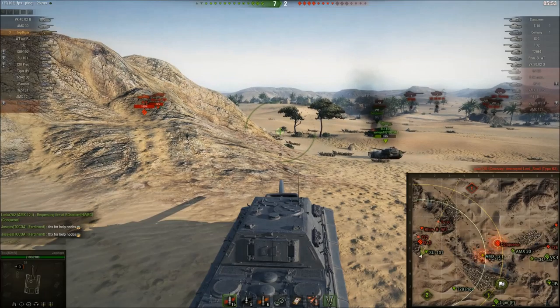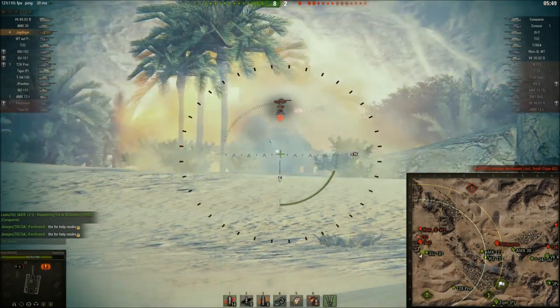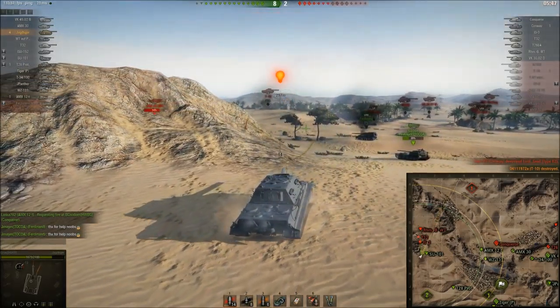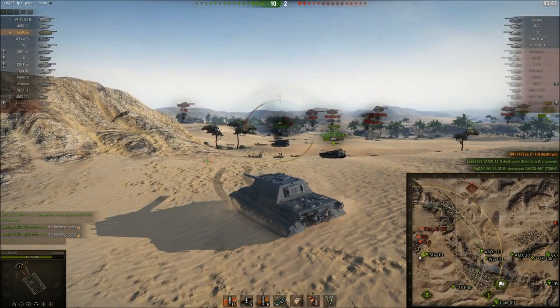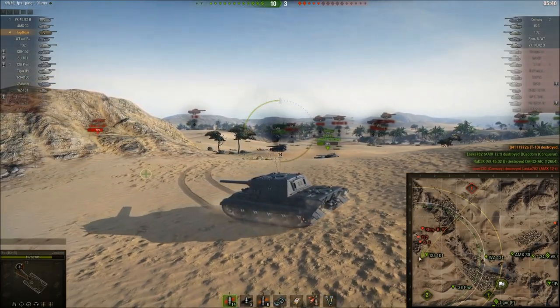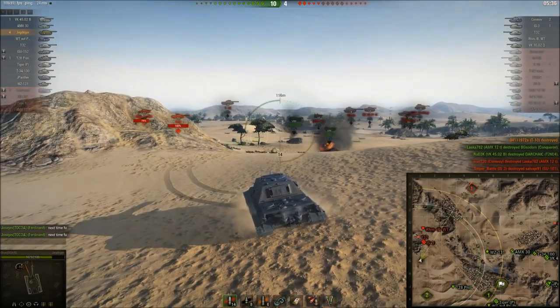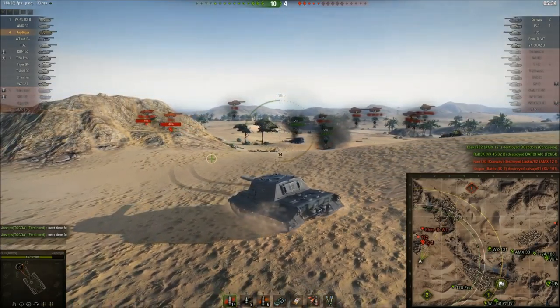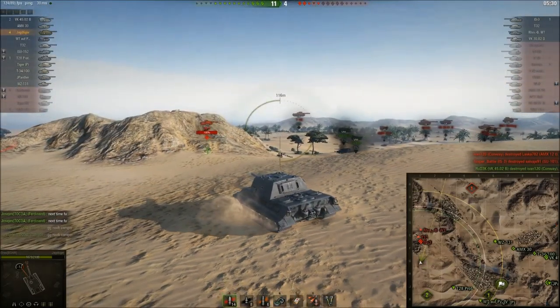The pair of them are platooned up and they're going to get rather salty in chat. Managed to finish up that T-10, and he managed to pen me somehow — doesn't matter, he's out of the game. I'm on four kills and the majority of the enemy team are dead. You've got three tanks on the western side and there may be two others that haven't been accounted for.